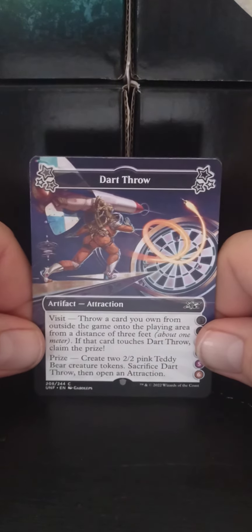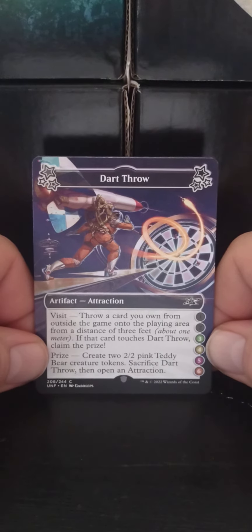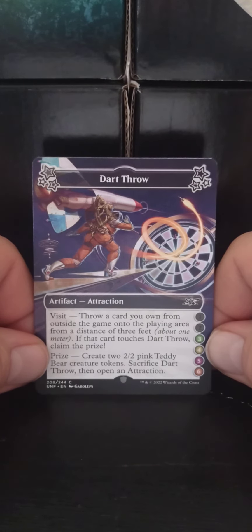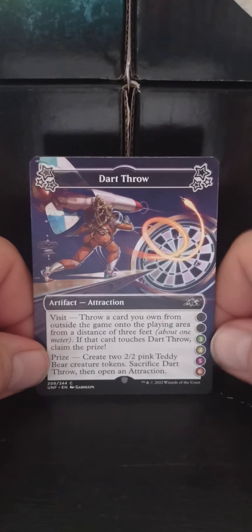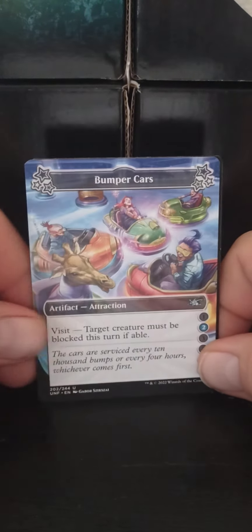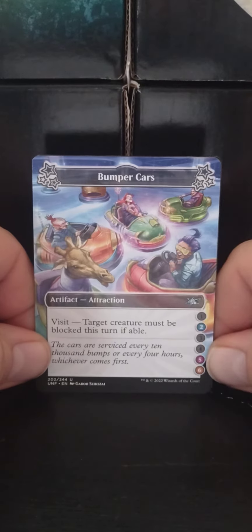Now we're on to the attractions. Dart Throw — Artifact Attraction. Visit: throw a card you own from outside the game onto the playing field from a distance of three feet (about a meter). If that card touches Dart Throw, claim the prize: create two 2/2 pink Teddy Bear Creature tokens. Sacrifice Dart Throw, then open an attraction. Activates on a roll of three through six. Bumper Cards — Visit: target creature must be blocked this turn if able.